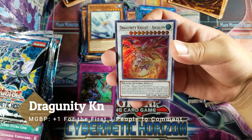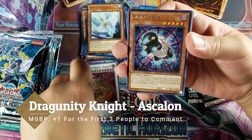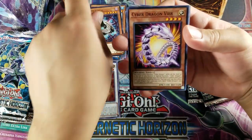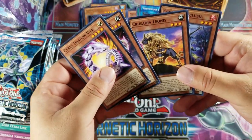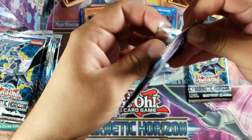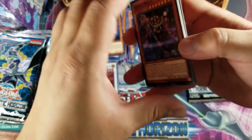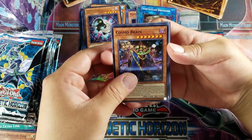Guys, first three people to comment 'Dragoonity Knight Askelon' get that extra monthly point — you guys know what I'm talking about. Sim Tablier for a rare. We got a Veer, Tag Partner, Leonis, and a Reclusia.